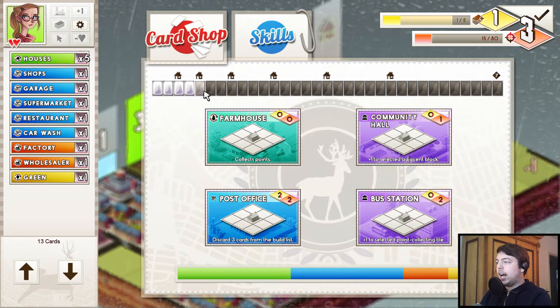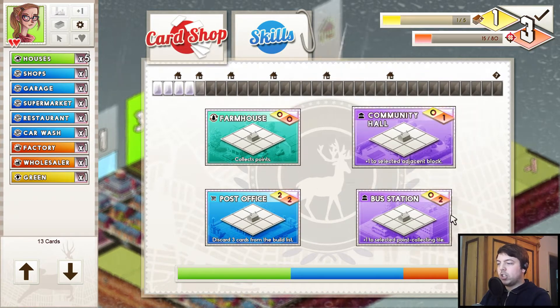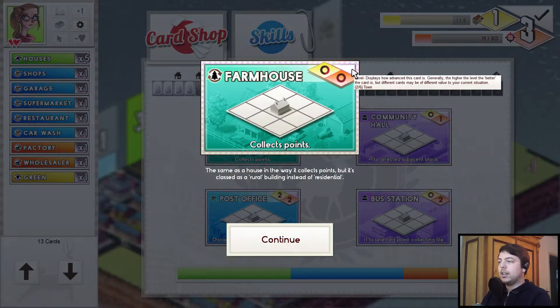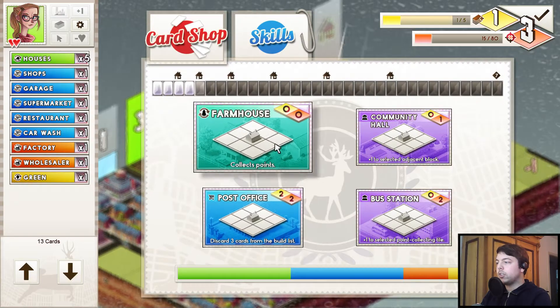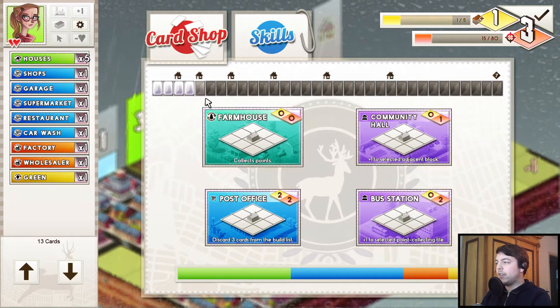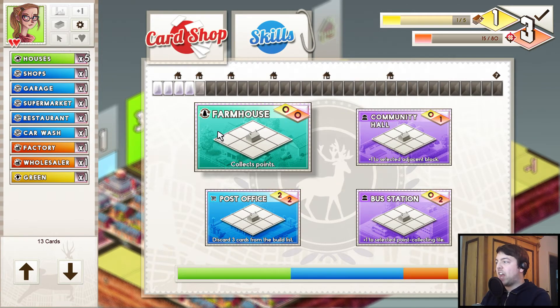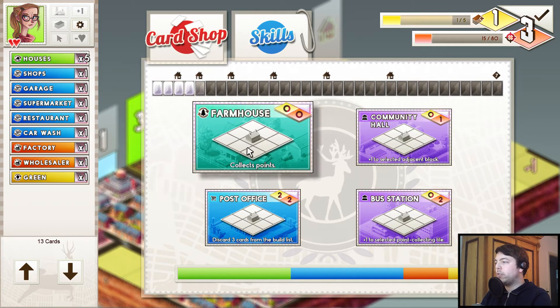Increasing the tech level increases the chance of better cards — like the value or the tier of the cards, which is the level shown in the upper right corner. Those are level two cards. You can have a higher chance of better cards when you increase the tech level. And getting to those checkpoints here will give another house card in your deck.